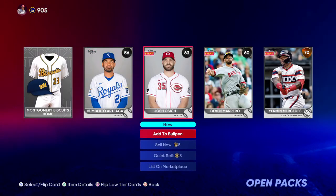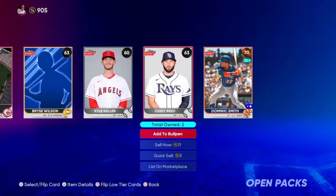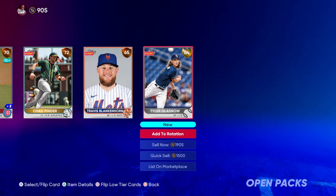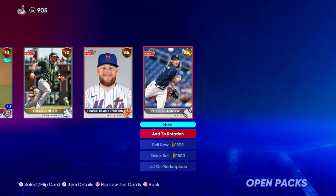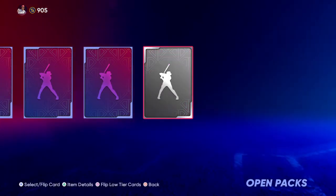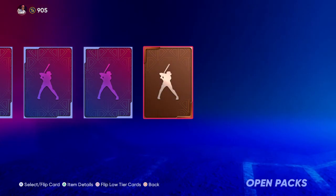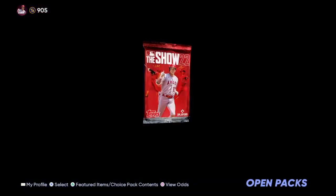Randy Johnson is the big collection reward for the live series, so my goal is to obtain Randy Johnson. The Yerman Mercedes are the highest rated there. Another Montgomery Biscuits uniform. Dominic Smith — highest rated player there. Another gold: Tyler Glasnow. You'll notice there's no team logo tied to Glasnow since he's hurt, so they put him on the free agent roster. Once he gets reactivated to the 40-man, they'll move him over to the team. So this pack opening has actually been pretty decent — I'm very happy with how this has gone so far. Helps me get a little jump start on completing collections. Jonathan India — that's actually a pretty high-valued silver.